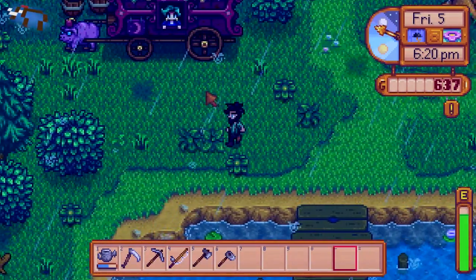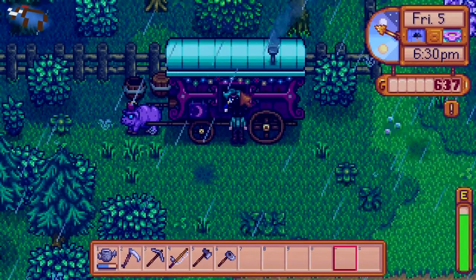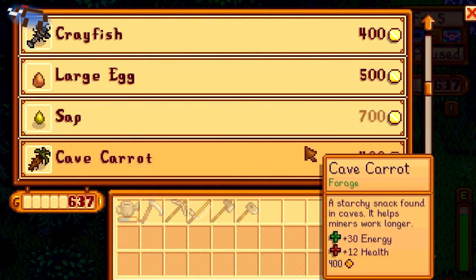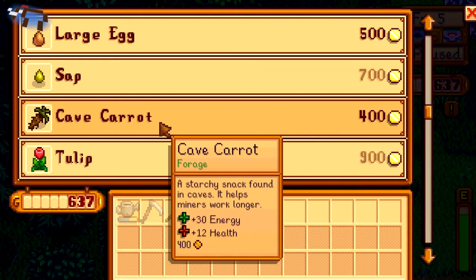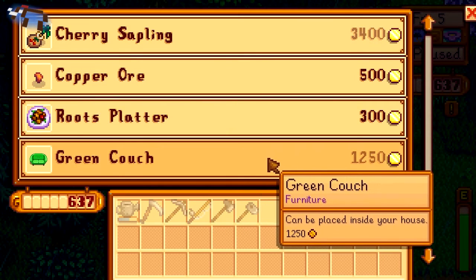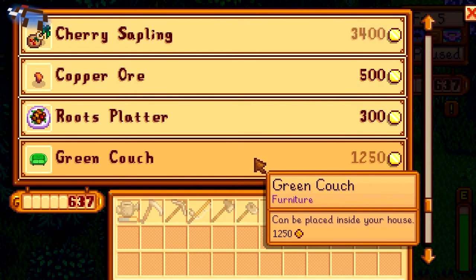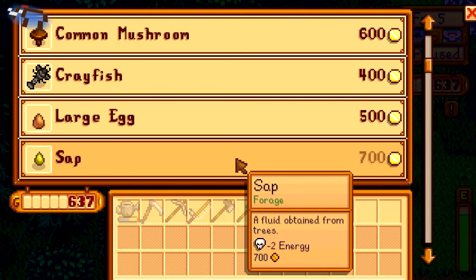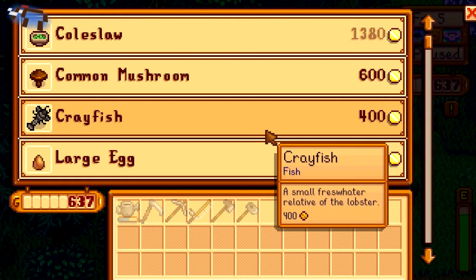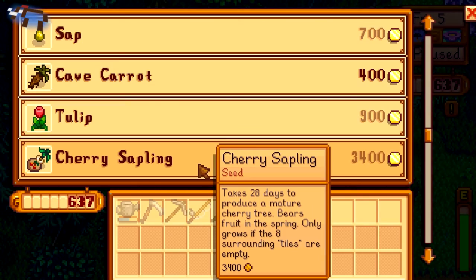Hi, what's this? A pig cart — are you a fortune teller? What are you selling? Stuff. Why would I buy these things? Cherry sapling — awesome! Holy cow, there's a lot of random stuff here. Crayfish — why would I buy that? Oh but a cherry sapling, how awesome! I'm gonna buy one of those at some point.